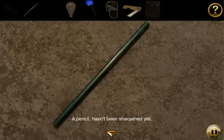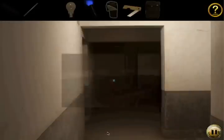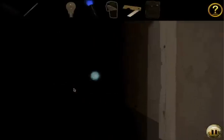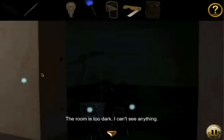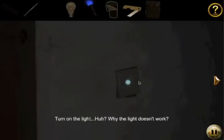Oh, a pencil. An unsharpened one — well, it's not a pen, so it probably won't work on the luggage. That's true. There's no light switch in this room. Here's the trick: a pen won't work on the luggage, but a sharpened pencil would. Our objective is somehow to sharpen this pencil.